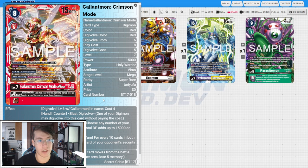On play and when digivolving, you choose any number of your opponent's Digimon whose total DP adds up to 15,000 or less and delete them. When attacking, for every 10 cards both players trash the top card of your opponent's security stack. This is just going to mow down their security; it synergizes really well with mill. At worst, this is a free evo into something that pops a 15k or less, then probably trashes one and checks one. I really like it — I think it makes Chaos Gallant-mon viable.